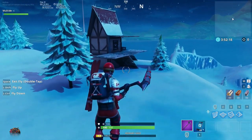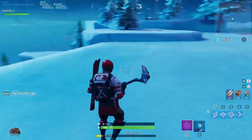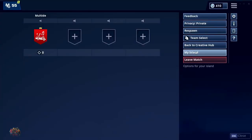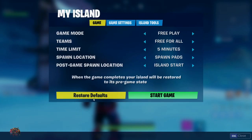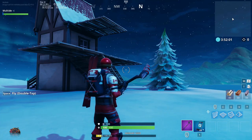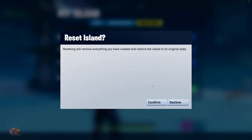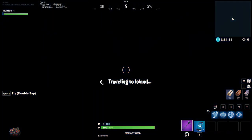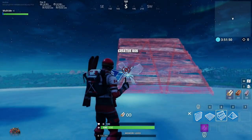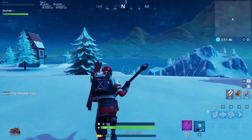Here we are on our island and as you can see I've already messed around with it. This is the reason why we need an island that you don't care about. So if you have an island that you've already messed with, go to My Island, go to Restore Defaults on every single setting, click Apply, then go to My Island again and click Reset Island.